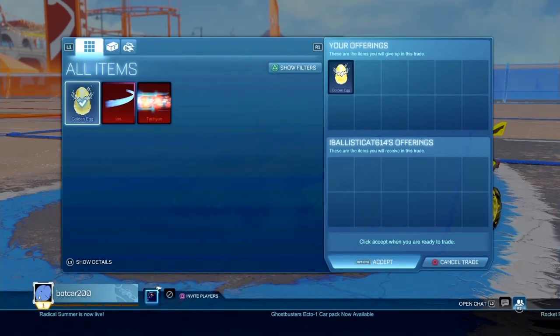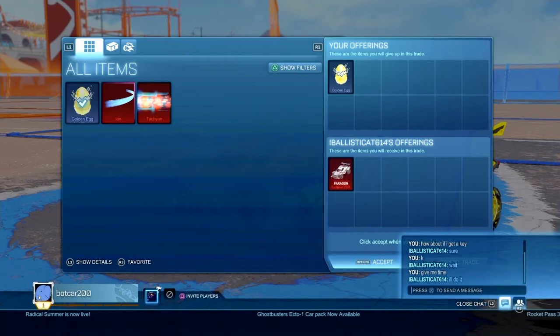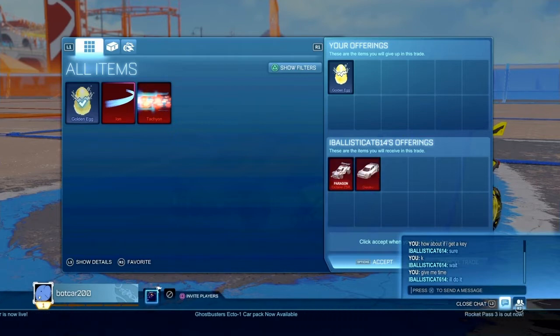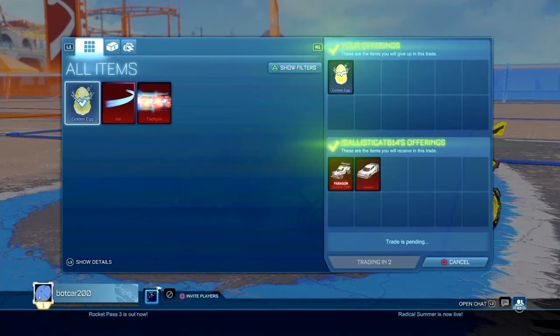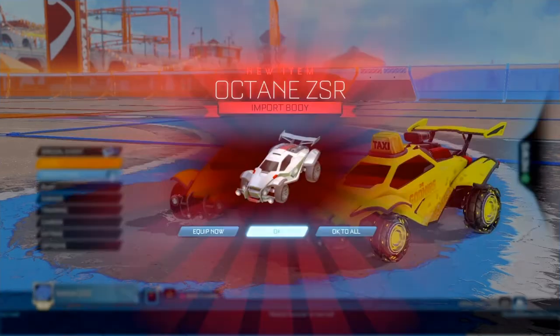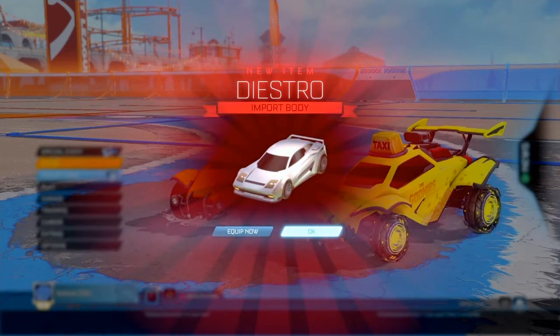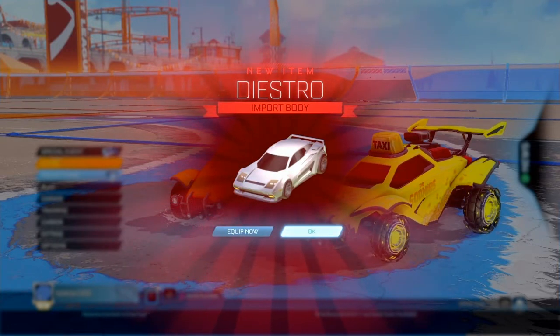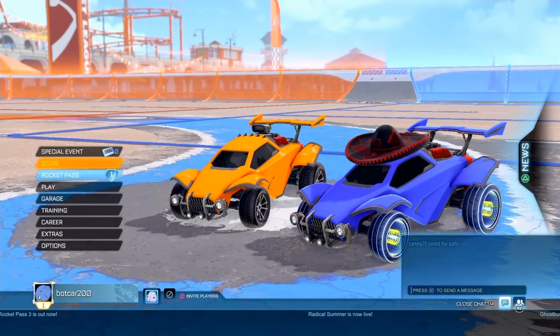I found an offer for the Golden Egg — I was trying to get a key for it, but unfortunately no one was willing to do that. However, someone was willing to give me an overpay, so I went ahead and took that. The Octane ZSR sells really good — people want that car, so that's my primary item here. The Dystro sells okay too. So Golden Egg for those two items is not a bad deal.